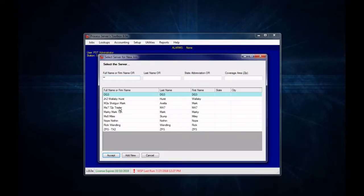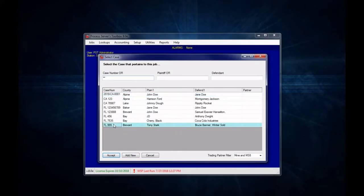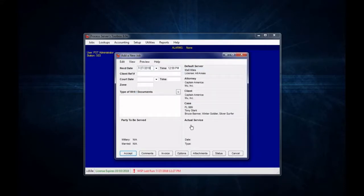I already have everything set up the way that I need it. Now we get to the Add a New Job window. So far, everything has been exactly the same that you're already used to — nothing's really different. Here's where the difference comes into play. If you look right down here at the service information, this is how you enable a shotgun job: go to Edit, go to Enable Shotgun Service, and once you click on that and say yes, that service information has now gone away.